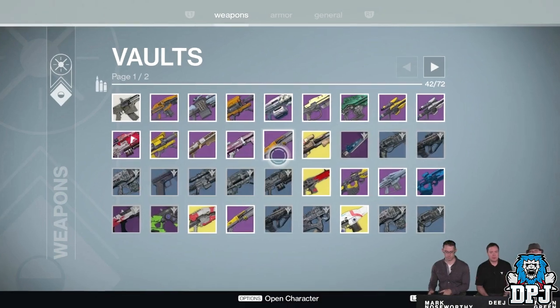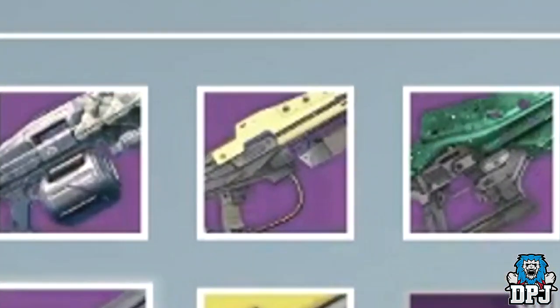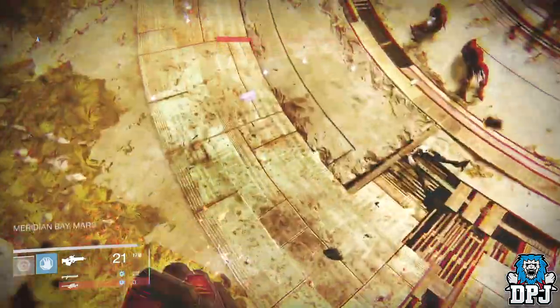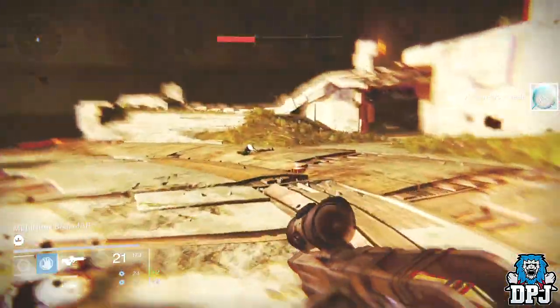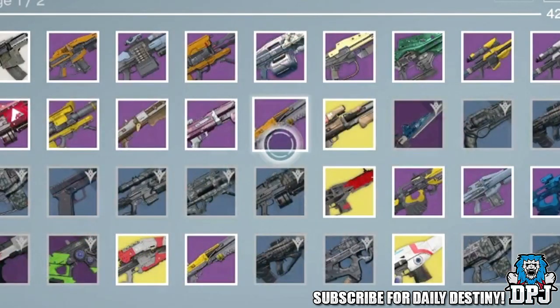So the Stranger's Rifle is a rare, the No Time to Explain is an exotic — so what the hell is this? Fate of All Fools came to mind, but that is also an exotic. Plus, although it looks similar to the Stranger's Rifle, it is a different color altogether, so whatever this weapon is it definitely ain't that. I then thought it could just be a new weapon you obtain when the Taken King drops, but then I noticed unlike every other Taken King weapon icon it doesn't have the Taken King logo on it.